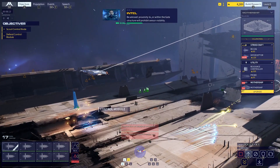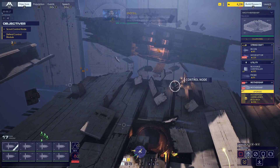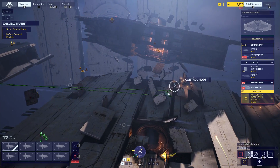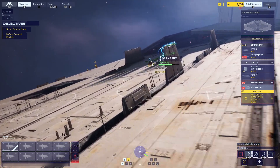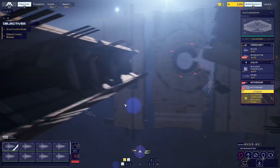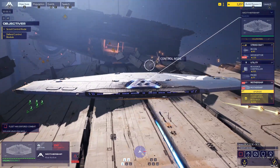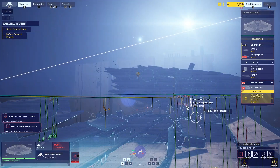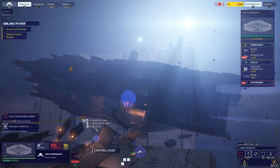Be advised: proximity to or within the gate structure will prohibit sensor visibility. Understood. Adjusting. I want quick ID on all contacts. Systems go. Caution — resource controller is under fire.